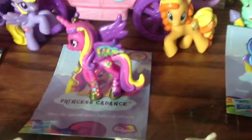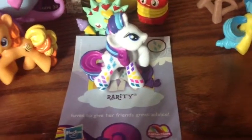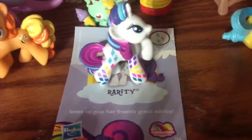And then here we have Rainbow Five Princess Cadence, who likes to spend time helping others. Rainbow Five Rarity loves to give. And Clint Pop — today loves to give her friends great advice.